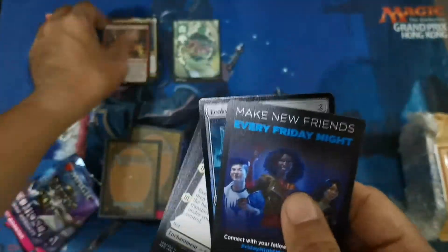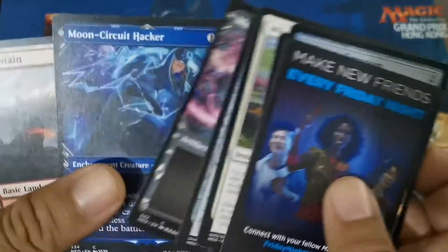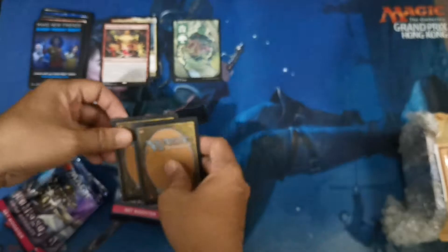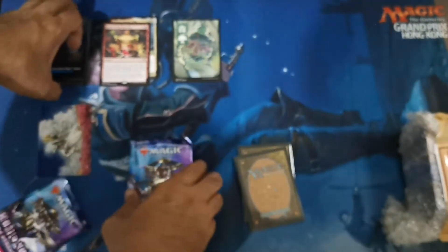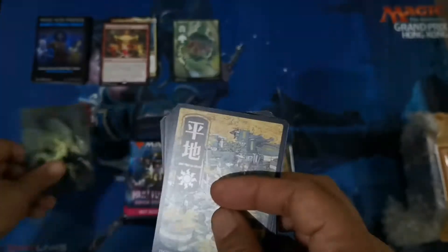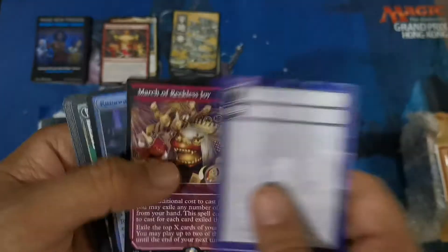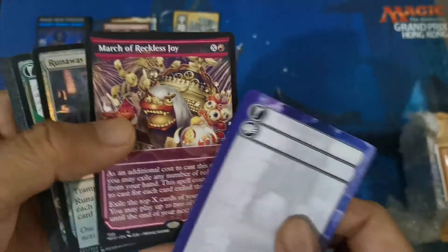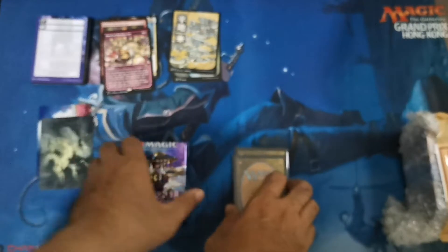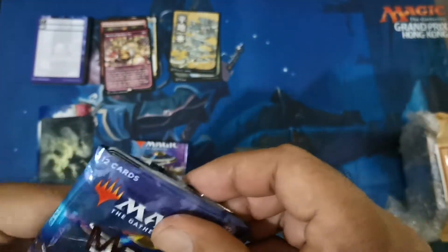So this one is March of the Machine — joy for the wear — nothing too fancy here, these are just free basics of course. I think these are just some random cards added to my order, but thank you to the LGS for that. We have another Kyoto land, but this is just another March in the red version with the Kamigawa frame. We didn't hit any great card on that one.